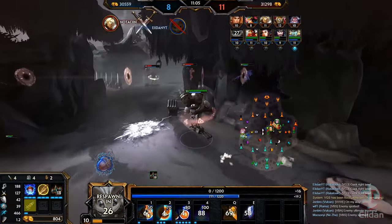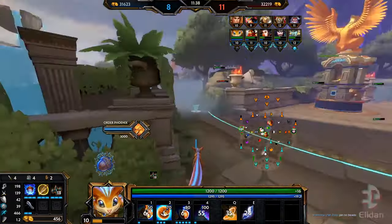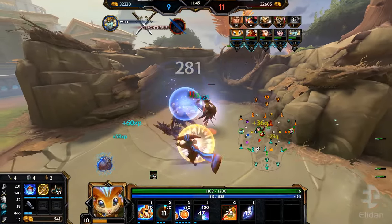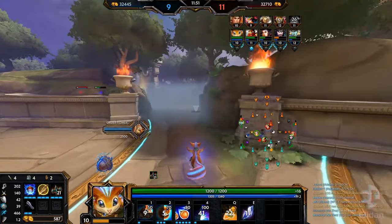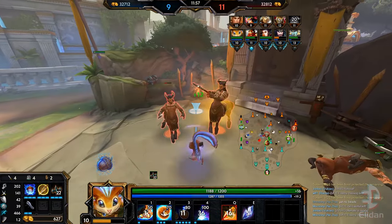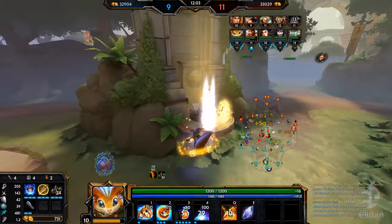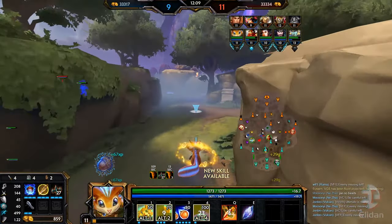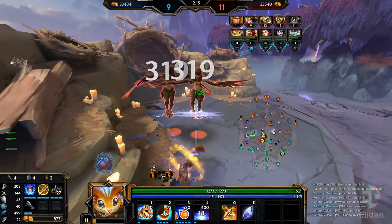We're going for Soul Eater, which I've discovered is quite a fun item on Ratatoskr, especially if the enemy team forgets to capitalize on the anti-heal. Ratatoskr mainly deals damage with his abilities, so lifesteal off those abilities can be quite effective. Plus he has built-in healing in his abilities when he hits someone with an acorn — mainly his three. With Soul Eater you kind of feel like Thanatos.